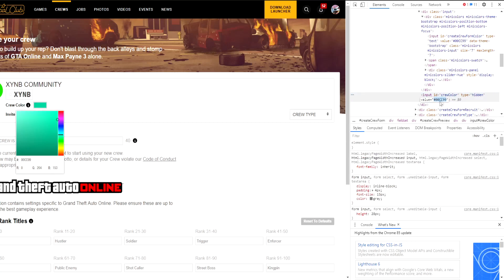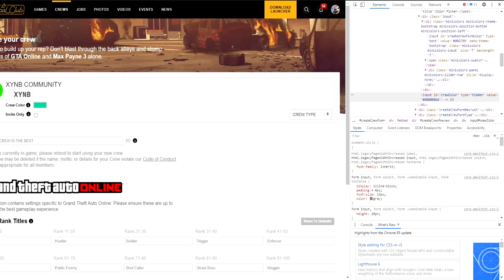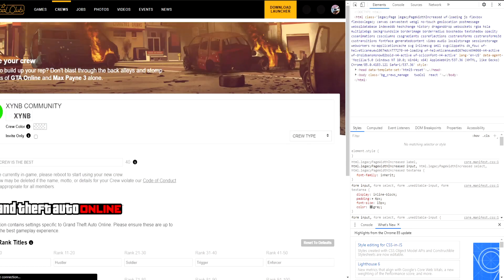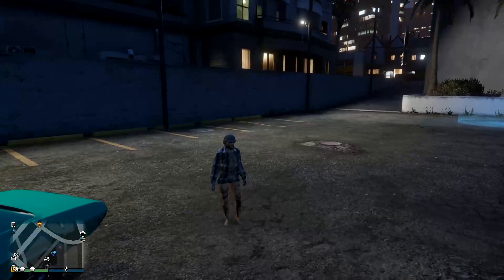Double-click on that value to focus on it, and press Delete. This is the part where most people mess up: you want to type hashtag 000000aa, then press Enter. Scroll down and press Save. Once you've done that, refresh the page and the crew color will be checkerboard.